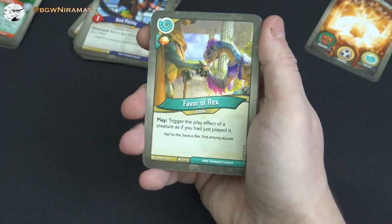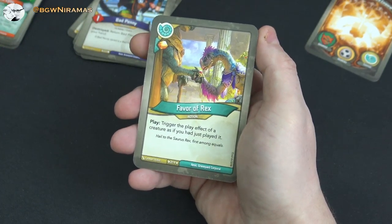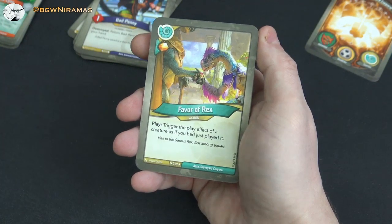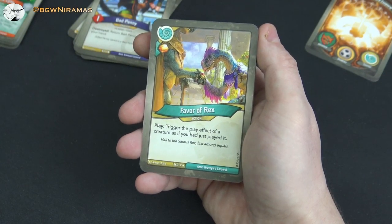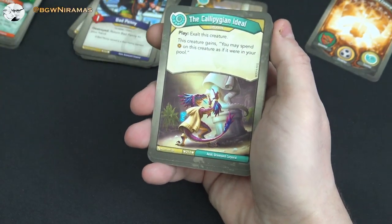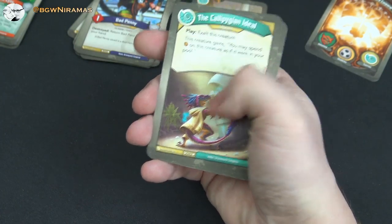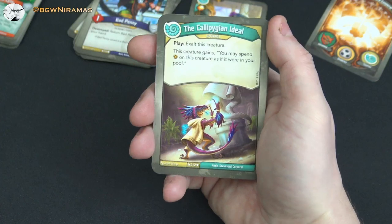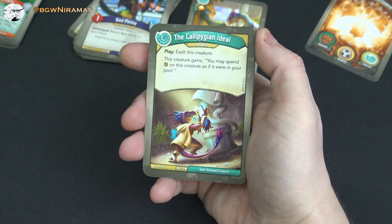Now we're into the Saurians — I'm excited for my first Saurian opening! Favor of Rex: free amber, play, trigger the play effect of a creature as if you had just played it. That is amazing. The Califian Ideal — an upgrade: play, exalt this creature, which means put an amber on it, which is normally bad since your opponent can kill it and get the amber. But this creature gains: you may spend amber on this creature as if it were in your pool — so you exalt it, get an amber, then spend it.